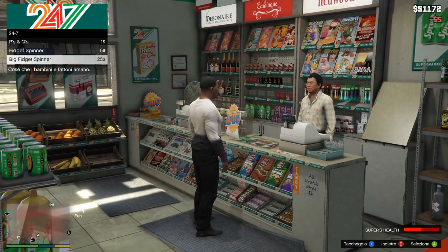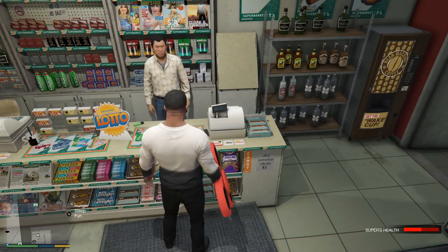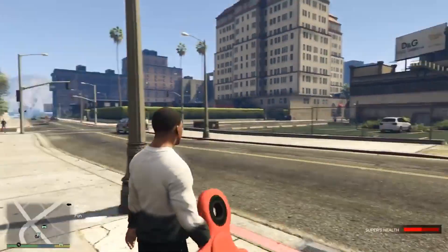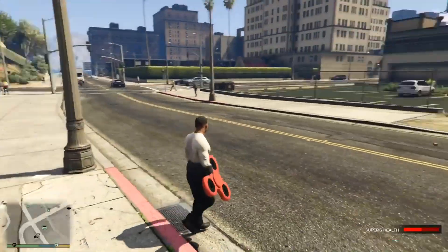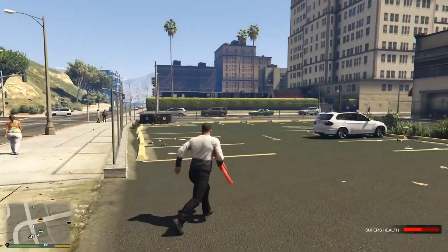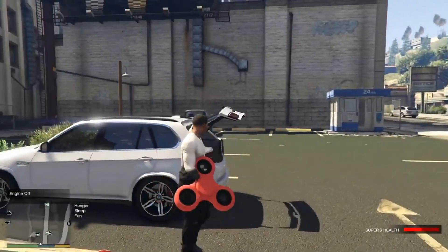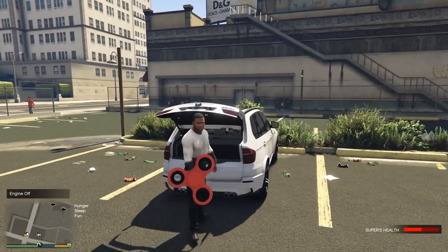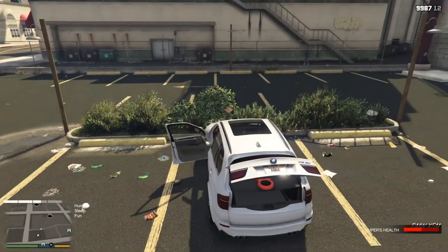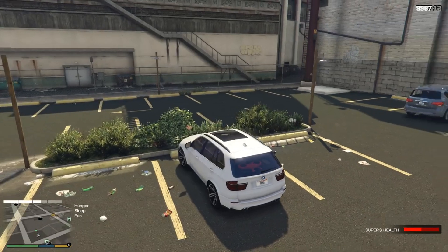The normal fidget spinner you can't really do anything with other than just putting them around your house for decoration. But the big twenty-five dollar fidget spinner is actually pretty cool - you can lay it on the floor, or if you have a real life mod like this one you can actually place it in your car, which is very realistic. We got our big old fidget spinner - it's not gonna fit in our pocket, so we're just gonna place it inside our BMW. Oh my god, this is pretty sick!